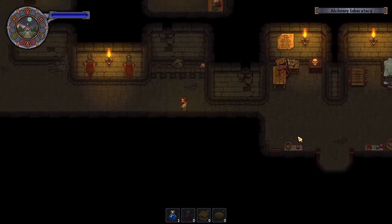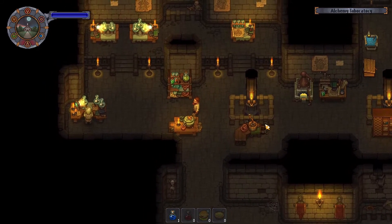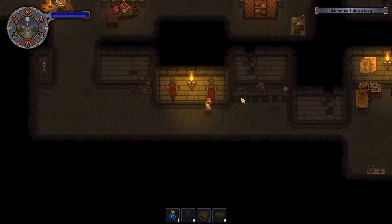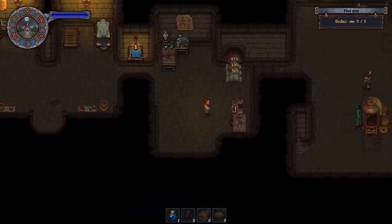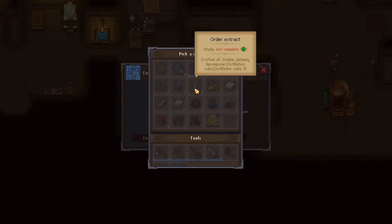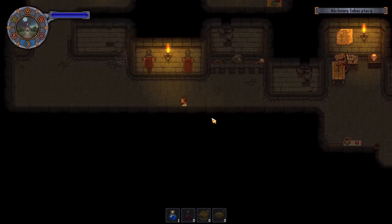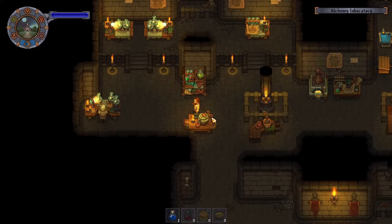I'll just burn them. It doesn't matter if they decompose at the moment. Wait, I have to go back because I don't remember what I needed for the embalming. Embalming is right here — embalming table. I don't have anything... wait, order extract, preservative. I want to make the preservation thing for the bodies because that'll keep them from going bad.